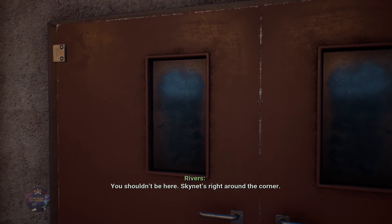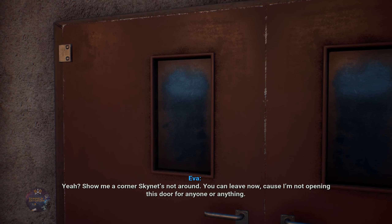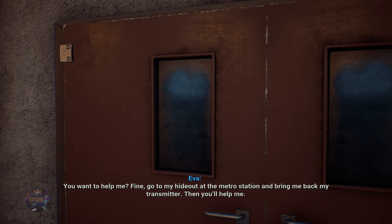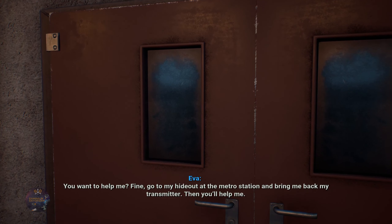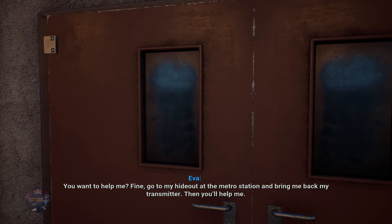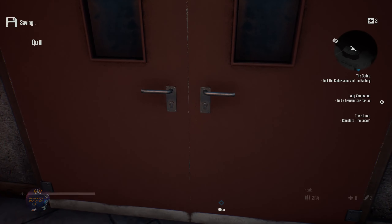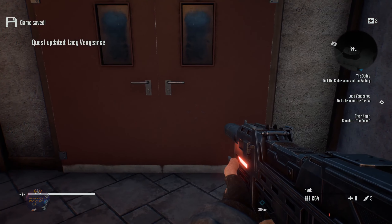You shouldn't be here — Skynet's right around the corner! Show me a corner Skynet's not around! You can live now, because I'm not opening this door for anyone or anything. I'm just here to help! You wanna help me? Fine — go to my hideout at the metro station and bring back my transmitter, then you'll help me! My goodness, we have 37 million quests now!